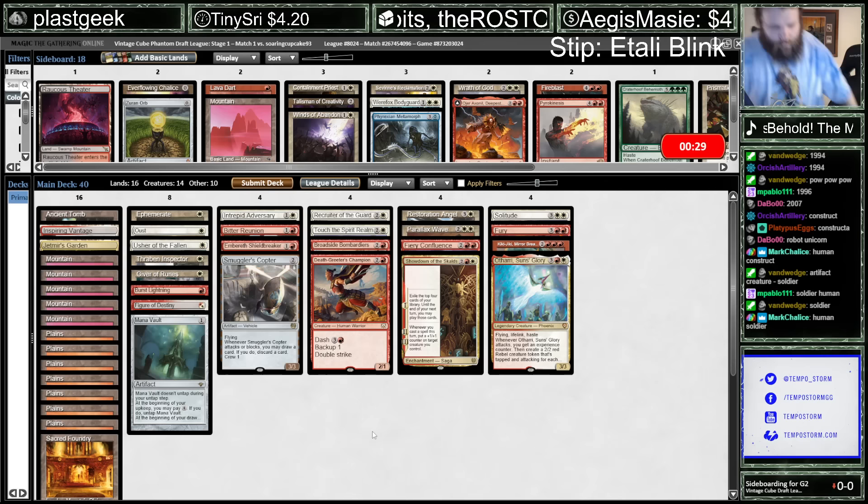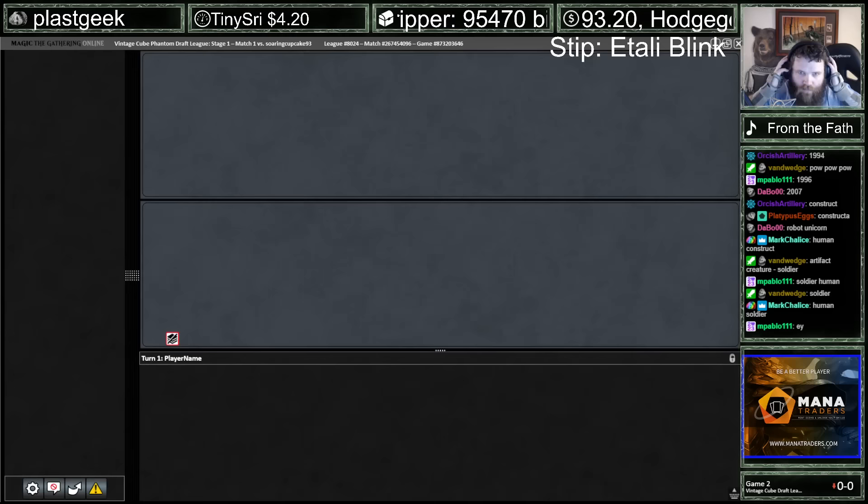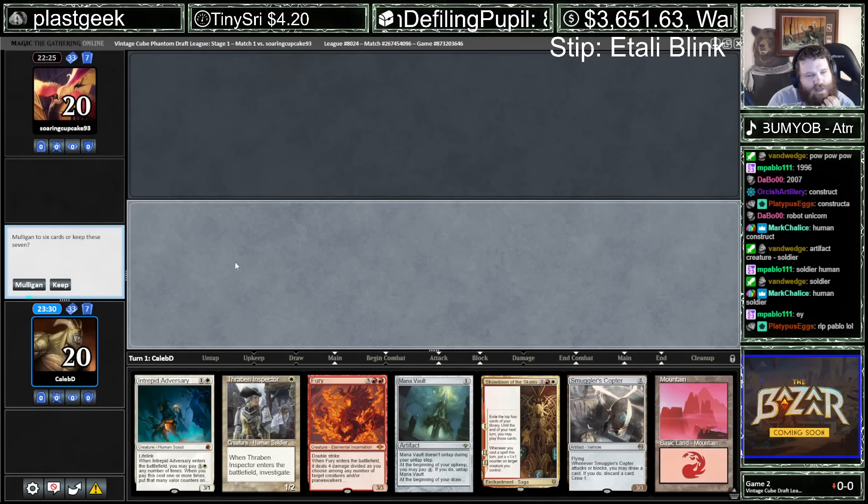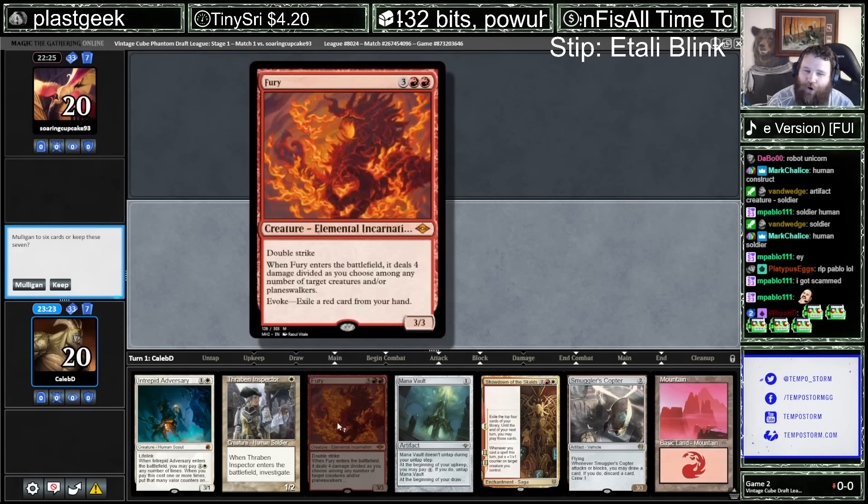All right. So a little bit more aggressive, a little bit more gas-dense post-board. The turn-one Smuggler's Copter day. You can crew with the pitch-cast Fury. What could go wrong?